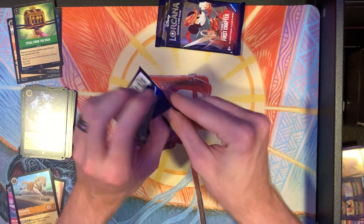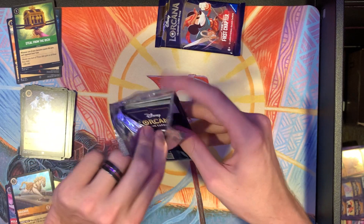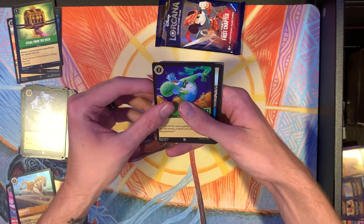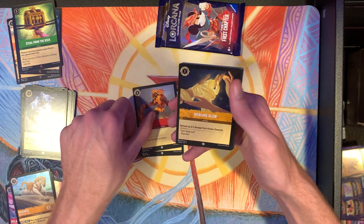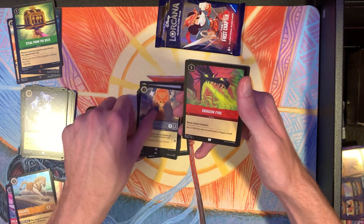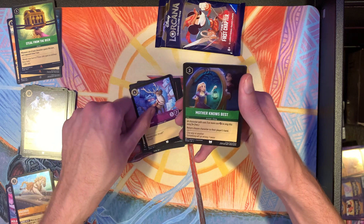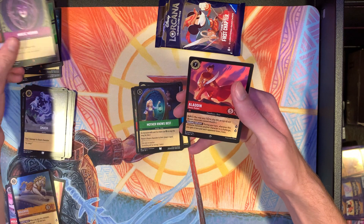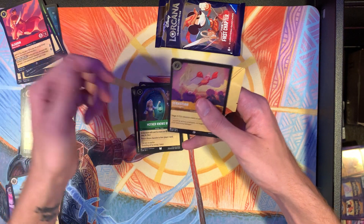Pack three. Got the Genie — develop your brain, and it's a very good common. Scar, Healing Glow, Dr. Facilier — another good common. Simba, another good common. Dragonfire — crazy, crazy uncommon. Sven, Mother Knows Best. The Magic Mirror is our first rare, then we have Aladdin as our secret rare, and a foil Sebastian.